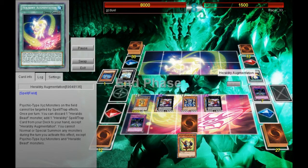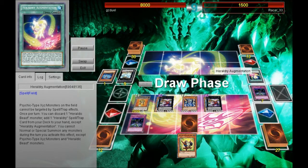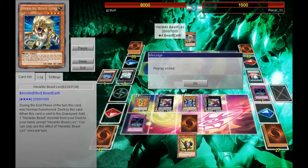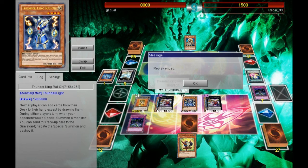Now it's my opponent's turn — he really can't do much. Even if he draws into a monster, he's unable to use the effect of his spell card to add stuff. He draws into Heraldic Beast Leo, and even if he summons it out, I'm going to Mirror Force that and next challenge is win. I really like how I'm able to lock him down completely with the raccoons and with Thunder King. I hope you guys enjoy this deck — this is GaryGZ Duels signing out.